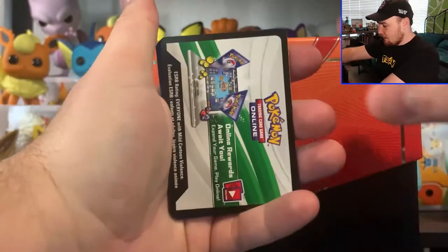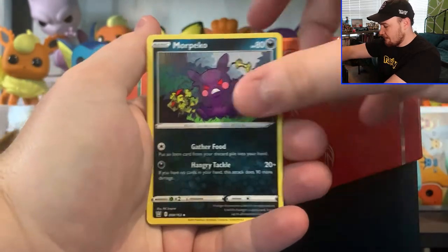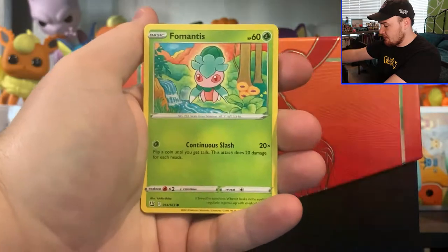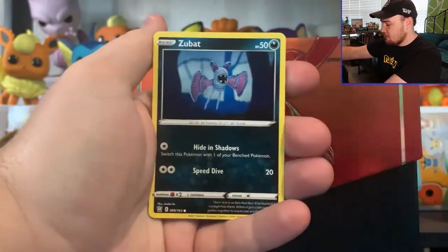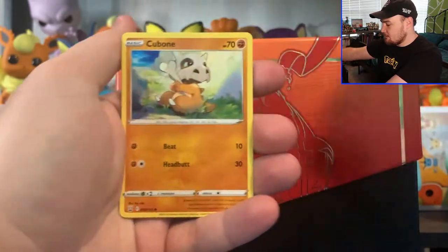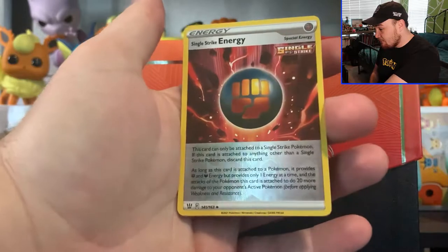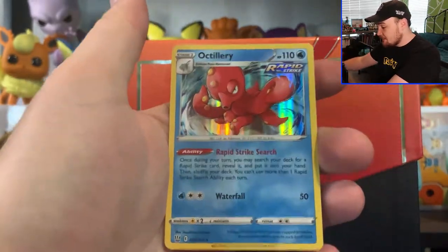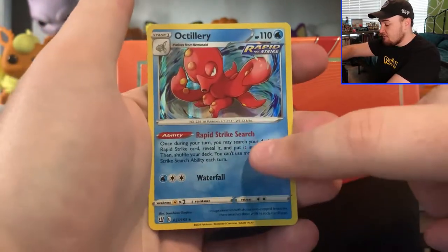Pack number one. We got a Waiko card. Fire Energy, Karkul, Morpeko, Durant, Galarian Mr. Mime, Formantis, Spearow, Zubat, Cubone. We do get that Reverse Hollow Single Strike Energy and then we got the Hollow Artillery. From what I understand this is going to be very good for competitive.